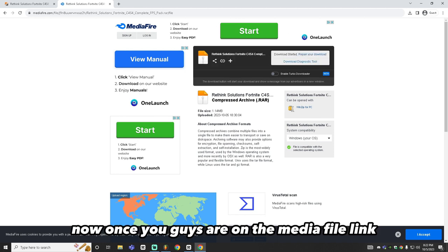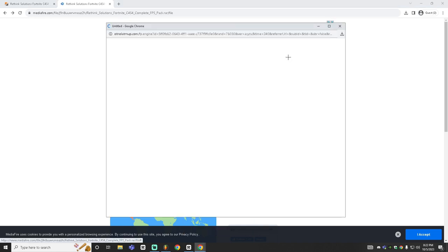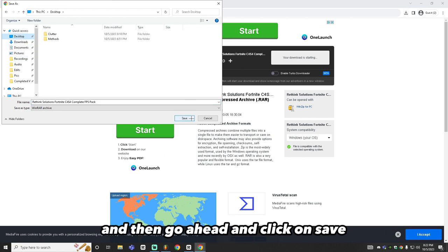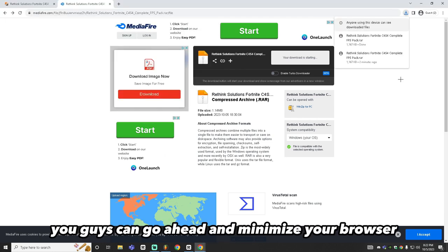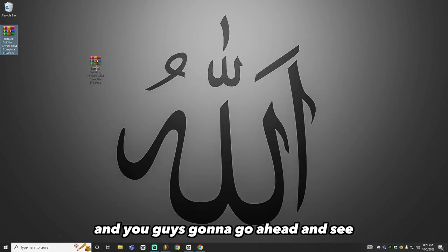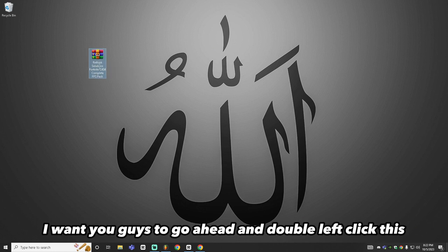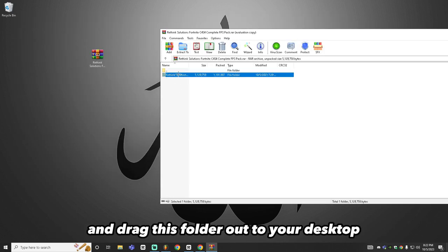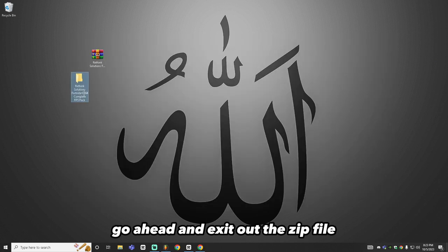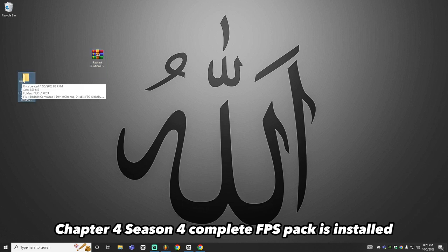Once you're on the MediaFire link, click on the download button, save it to your desktop, and click save. After this, minimize your browser and you'll see the Rethink Solutions Fortnite Chapter 4 Season 4 complete FPS pack on your desktop. Double left-click it, drag the folder out to your desktop, then exit out of the zip file. The Rethink Solutions complete FPS pack is now installed.